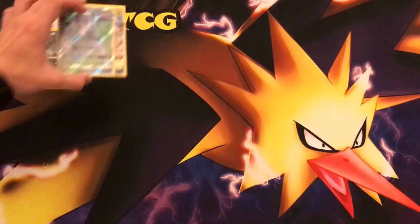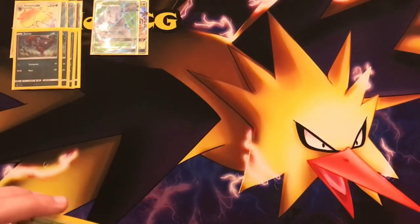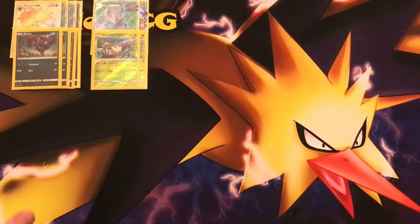The secondary attacker is going to be Golisopod. We're going to play a 2-2 line. It could be a thicker line like a 3-2, but I definitely find the space to include other cards like Dedenne, which we'll talk about later. There's a 2-2 line of Golisopod here because we don't have any Puzzle of Time to grab back a missing piece, so it's going to be a consistent 2-2 line.